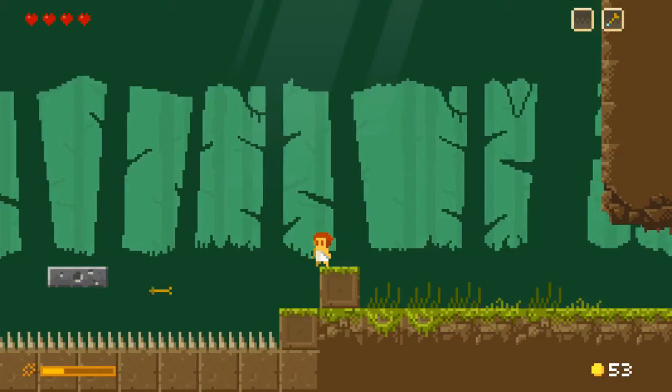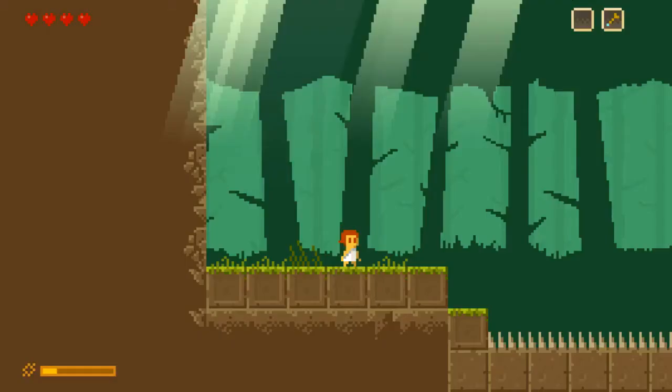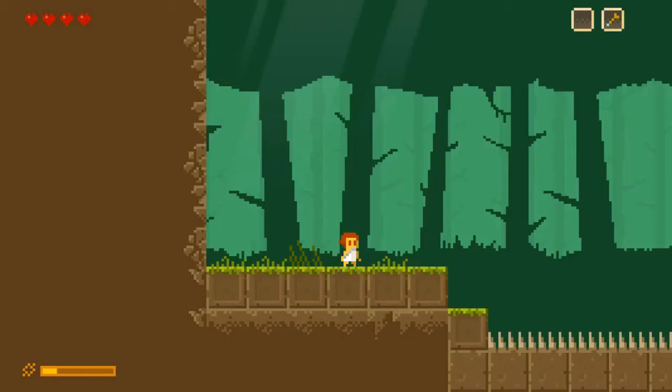I don't want to fall into those spikes. This platform is not going to dump me off or anything — no. It's a crystal, so those are collectibles. Good to know. There are some form of collectible in the game.